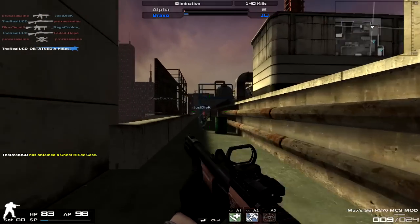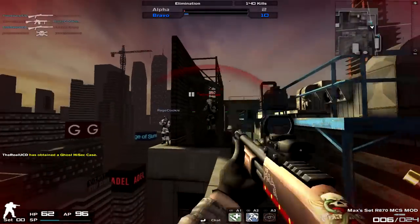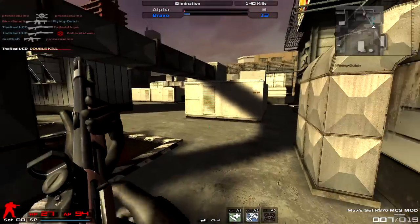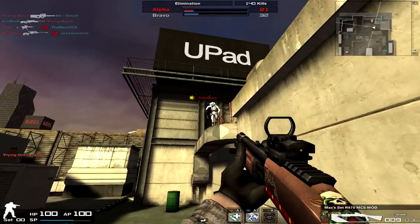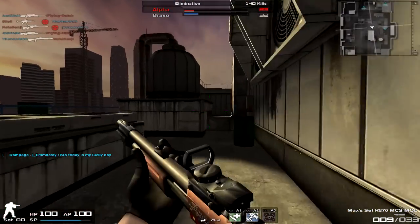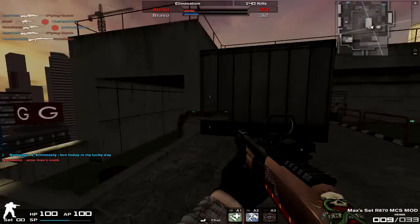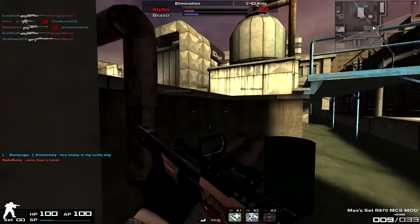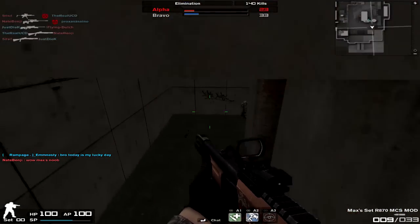Let's look at the damage first — it's 83, meaning a 2-shot kill in close range and a 3-shot kill at medium range. When you compare that to the normal R870, which is classified as a really bad, very low-tier weapon in Combat Arms, it has a damage of 75 — also a 2-shot kill in close range and a 3-shot kill at medium range.